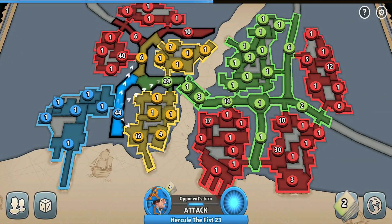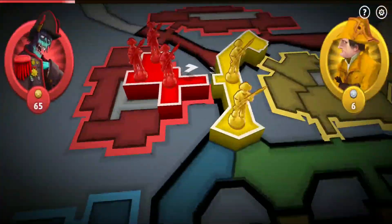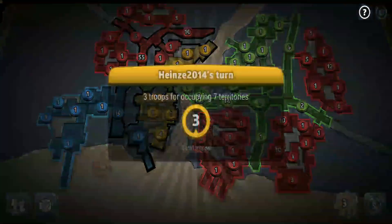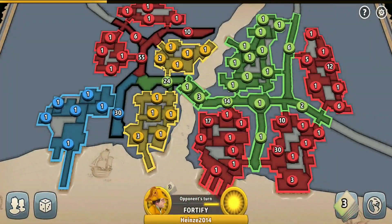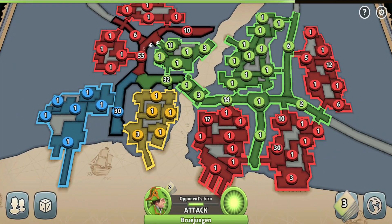The blue player just attacked the yellow player again — the odds of me winning are increasing by the second. I already have way more troops than all of them combined, and I'm just trying to get a little bit stronger before I decide to swipe all of them out. I'm wondering what the green player is going to do — maybe he'll take both yellow and blue out for me, which would be fun and hilarious to see.